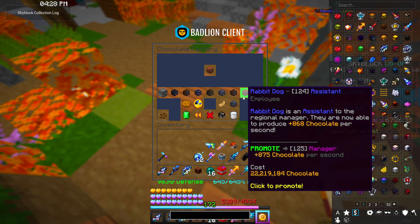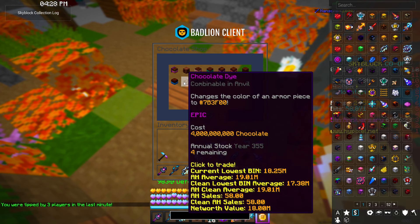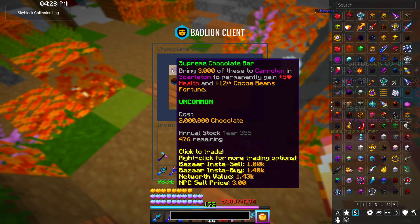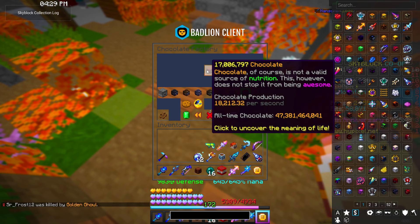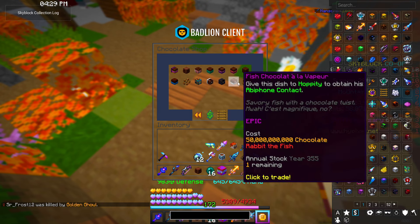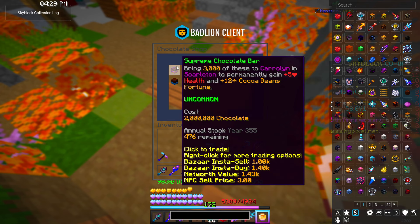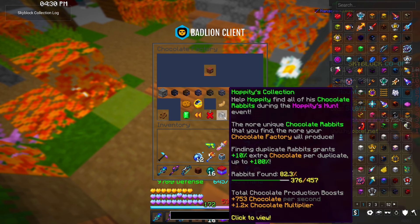If you're interested in the chocolate factory for money, note that everything has a certain annual stock. You can only buy a certain amount of items from the shop every Skyblock year, which is every five days or so. Even with an insane amount of chocolate per second you'll only make a certain amount of money every Skyblock year. The sooner you get into it the more money it will make, and spending as much time as possible during the Hoppities Hunt event collecting eggs and unique rabbits will make you better off.